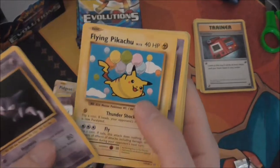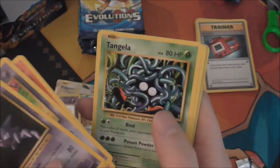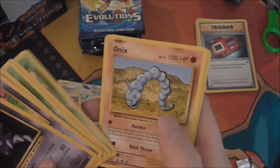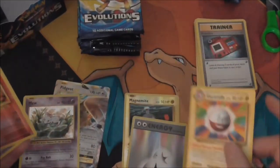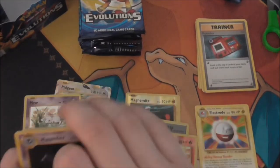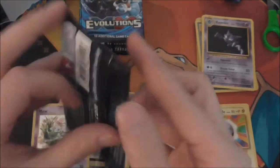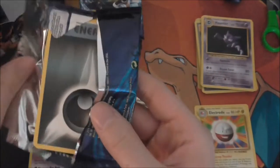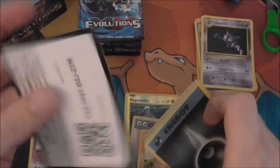Next pack: Haunter, Flying Pikachu — that's one of the secret rares — Koffing, Vulpix, Tangela, Machop, Weedle, Onyx, reverse Charmander which is always nice, and an Electrode rare. I'm probably going to go through the box a little quicker than normal because I've opened a lot of this set over the years.